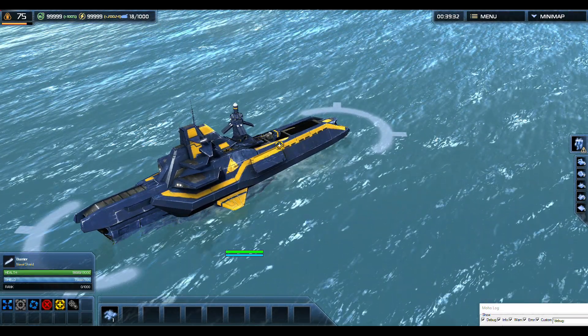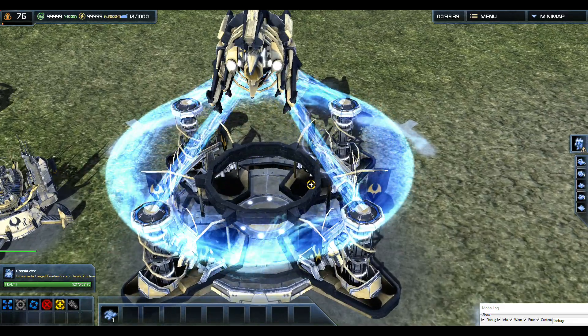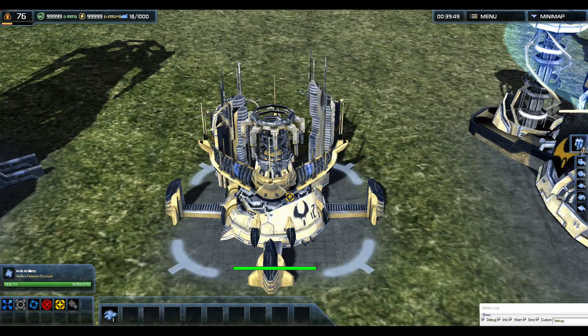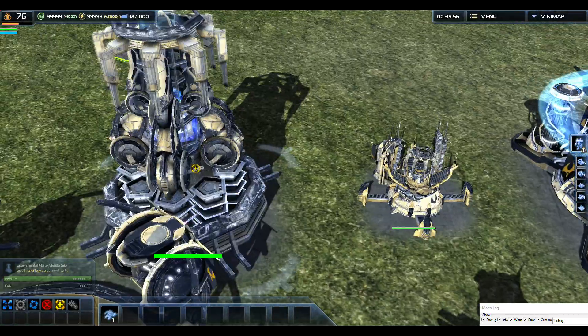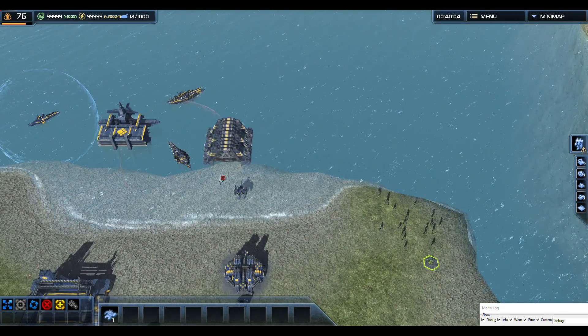However, previously the textures were a mess. The same can be said for the UEF barrier, a naval shield — now it looks just fine. Also, the Illuminate Constructor's textures were horrible as well. The anti-artillery textures were not perfect, but they didn't look horrible. I have just fixed textures for every single unit, and I have done bug fixes for every unit.